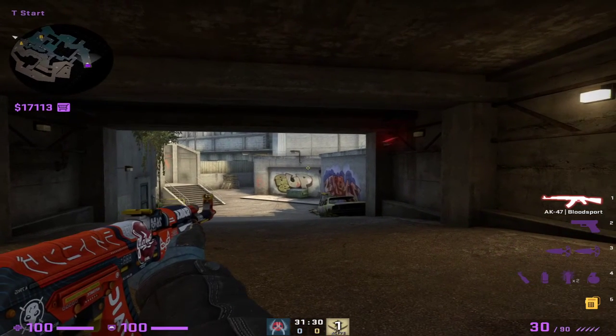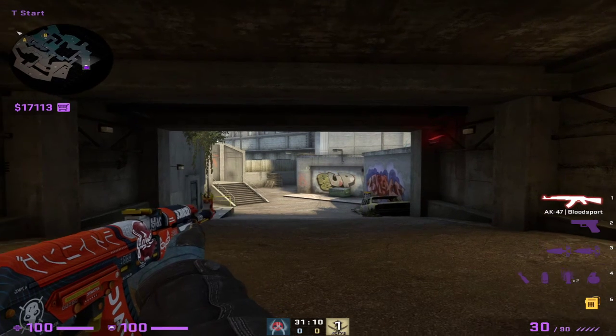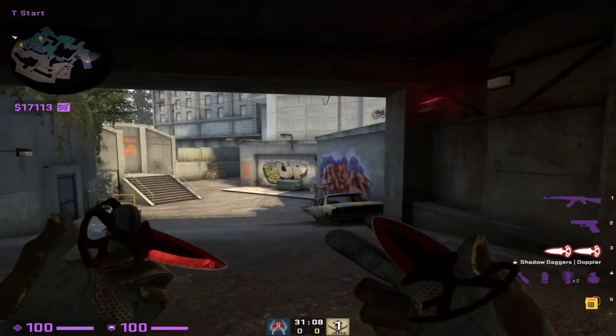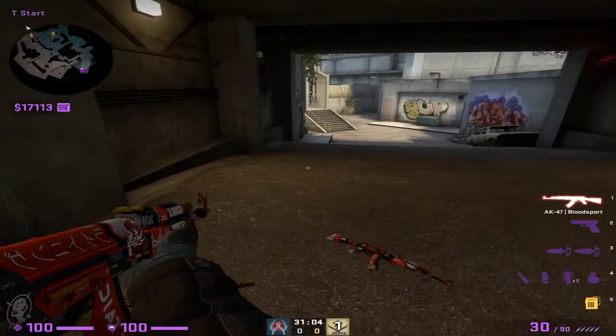Okay everyone, welcome. I'm going to be going over our Overpass B strat. This would be considered an eco round or a forced buy — we're not fully committing to a full buy. We'll have Kevlar, Mac-10s, UMPs and everything, some smokes and flashes, for a full B take where we know they're only playing one B or their B side is generally kind of weak.